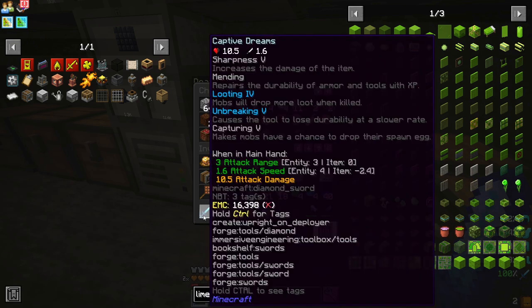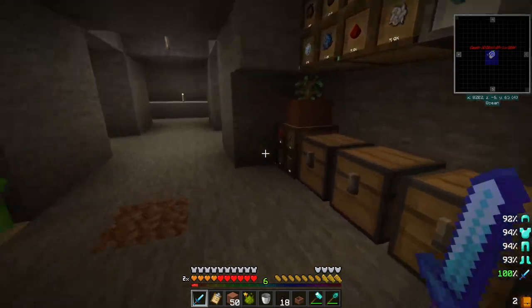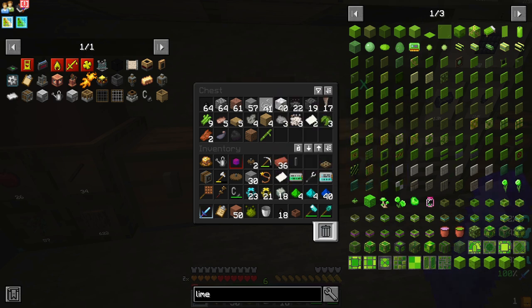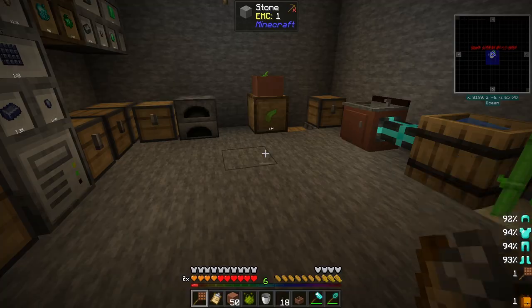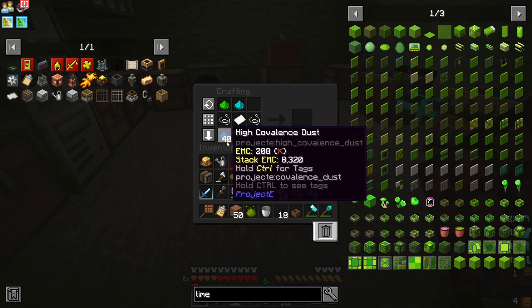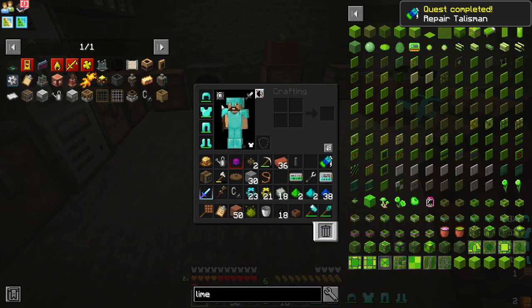One of the things I want to do is I have stuff here that I'm tired of it taking damage. Here it is - two strings. Place two strings there, a paper there, a low-covalence-dust diagonal like this, medium-covalence-dust like this, and high-covalence-dust on these two corners, and we've got us a repair talisman.